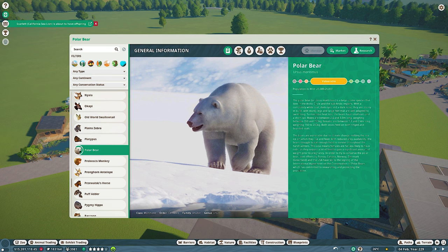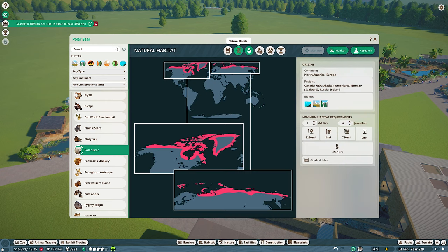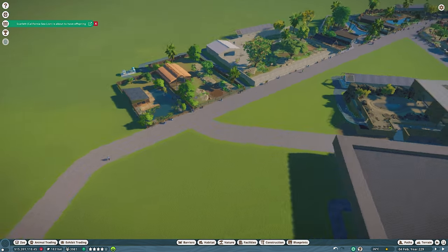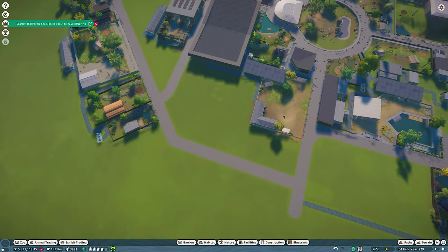Polar bears take up more room than any other animal — that's a significant obstacle, particularly when you're working in a franchise zoo. Considering there's just two of them, I need to reserve almost 4,000 meters squared in land space plus over a thousand for water as well. It's a pretty daunting task, but thankfully I've been planning for this habitat for a really long time, so plenty of room down here for it to go.